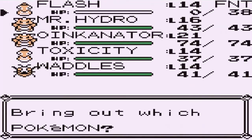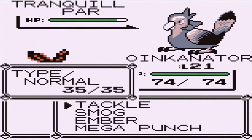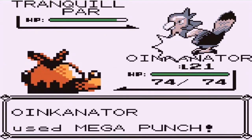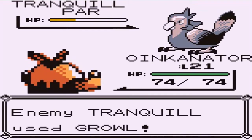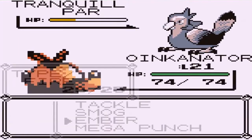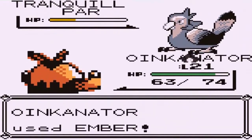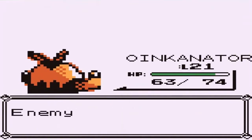Flash, you did not do anything for us. So let's go straight to Oinkinator. Oinkinator, Mega Punch. Tranquil is still very, very slow. Let's go for an Ember attack — I'm going to get really angry about that quick attack right there. And look at that, we've defeated Tranquil. Oinkinator doing his thing.